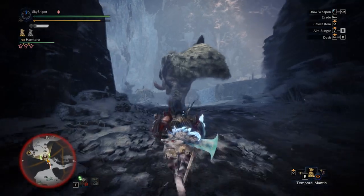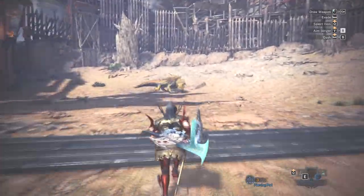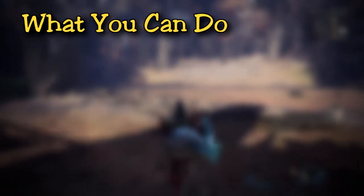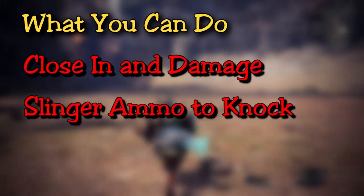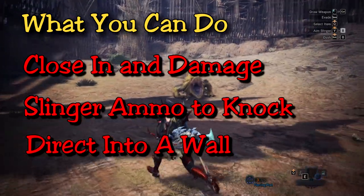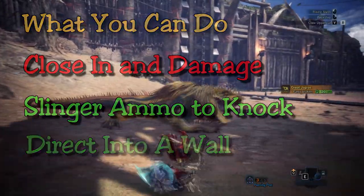We'll be using the Banbaro as an example, as well as the training room. The main thing you can do with the Clutch Claw is get in close and attack, doing some damage. The extra bit is that you can also use slinger ammo to knock or direct monsters into a wall to cause a knock effect. Those last two are going to be your most effective tools in any hunt.